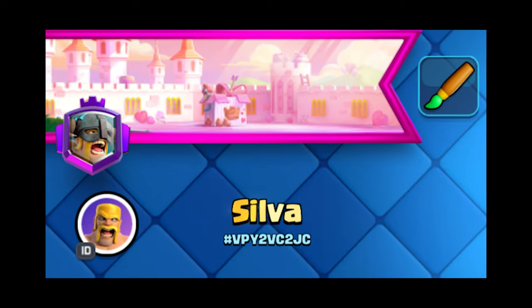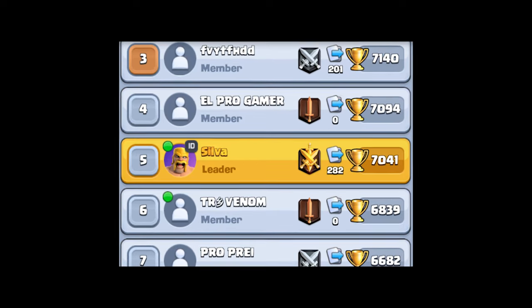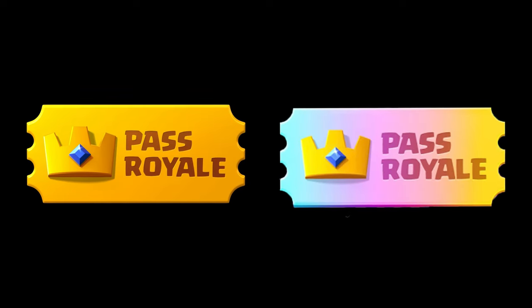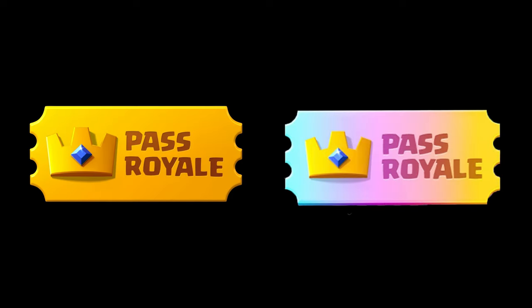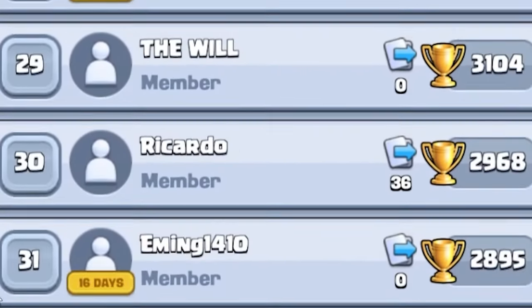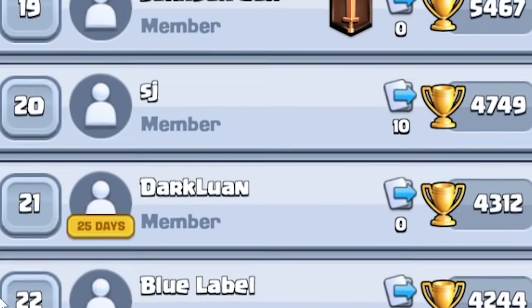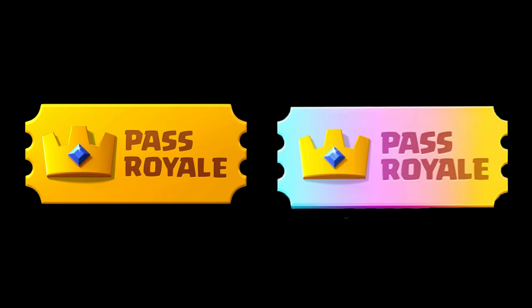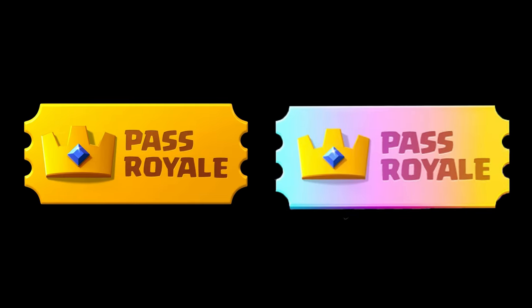One defining and scary feature about the Pass Royale is the gold name tag. If you see it on someone, they're a serious money waster. You get this with both passes. You can also queue chests to unlock without you having to be there — you get this with both passes. You can give up to a total of 45,000 gold to your clanmates — you get this with both passes. You can also get unlimited losses on seasonal challenges — you get this with both passes.